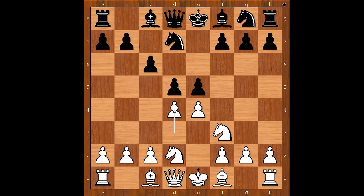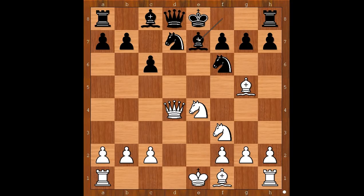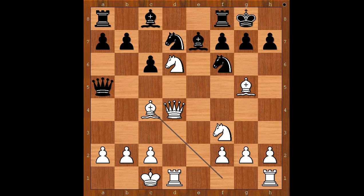It doesn't mean that d4 is better than g3, but it is a surprise move. Pawn takes pawn on e4, knight takes on e4, e takes on d4, queen takes on d4, knight from g1 to f6, bishop to g5 pinning the knight, bishop to e7. Tal castled queenside and Smyslov castled kingside. Knight to d6, queen to a5, threatening queen takes pawn on a2.